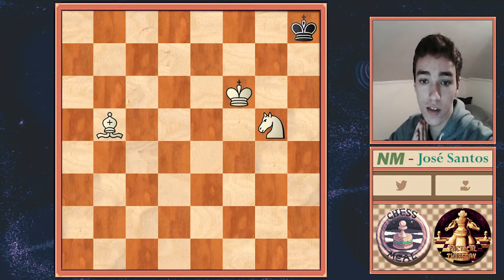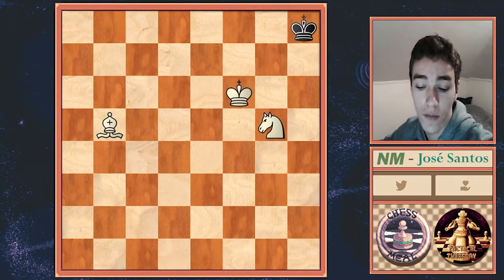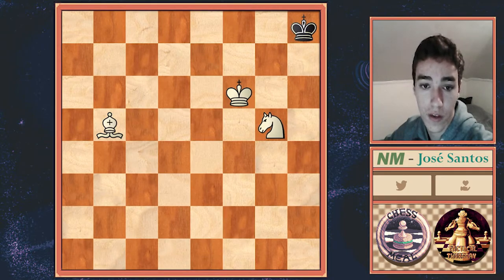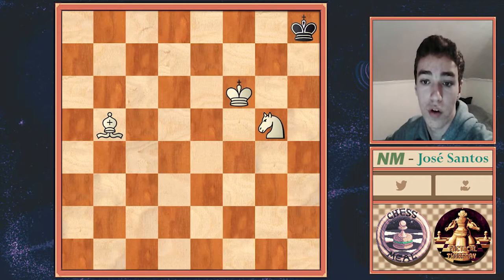Now what we want to do next is the second step, which is to set up the W maneuver with the knight. This is the technique I was referring to — you must know this in order to deliver this checkmate. It works in a geometrical way, and if you know this technique you won't have to figure it out on the board, which reduces the chances of spoiling the game and prolonging it by more moves than should be needed.